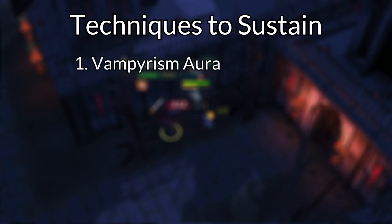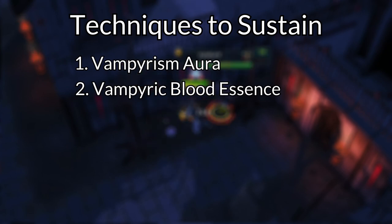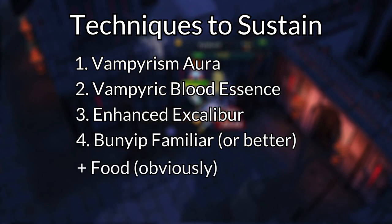Instead of Soulsplit, you'll be praying Protect from Magic, and probably Piety as well if you have it unlocked. To sustain your health, I'd recommend any of the following: Vampyrism Aura, Vampyric Blood Essence (a reward from Lord of the Vampirium), Enhanced Excalibur, or Bunyips. You can mix and match and use any of these you have access to.